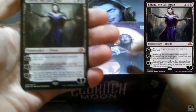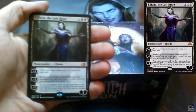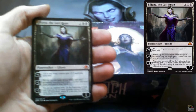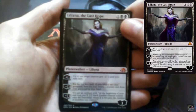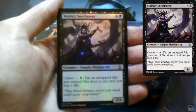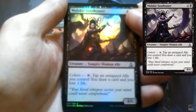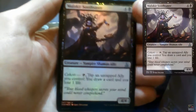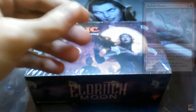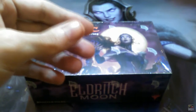I was about to say that what I want to see from this box is a Liliana for my collection, a Bruna for my deck and a Gisela for my deck, and whatever foil — I am into foils. First pull! Here is a Planeswalker! And a Malakir Soothsayer in foil! Always like foils! And Radiant Flames! Wow! First pull!